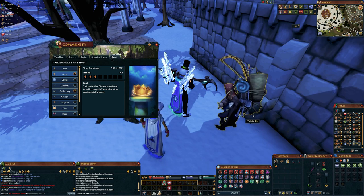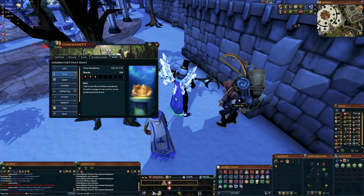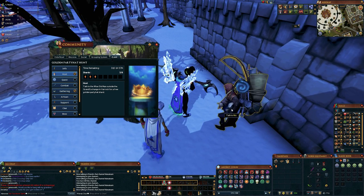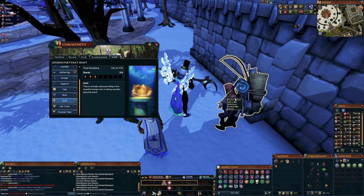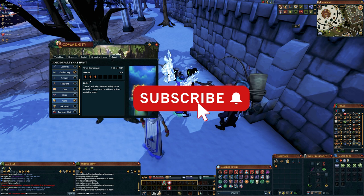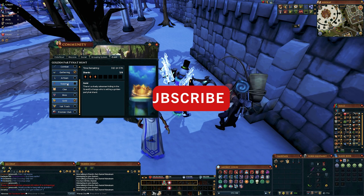The next shard I would probably recommend getting, if you don't really care too much about money, is going and talking to Nick. You will find him right over here in the southeast part of the Varrock GE — he's right next to where you get the first one. That will tick off the one for the gold. You will need to pay 30 million gold to get this from him, but 30 million gold is a pretty small price to pay compared to some of these where you have to grind for a few to several hours to get the shard.